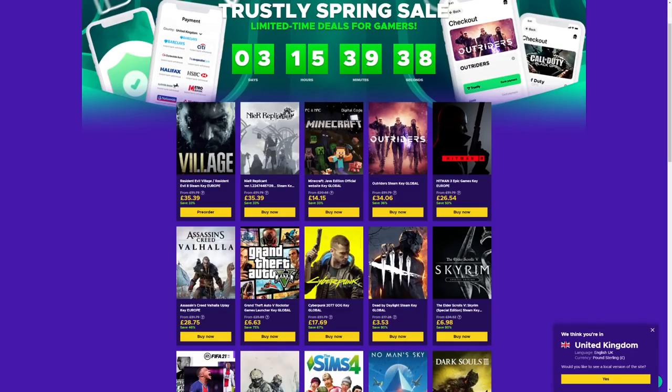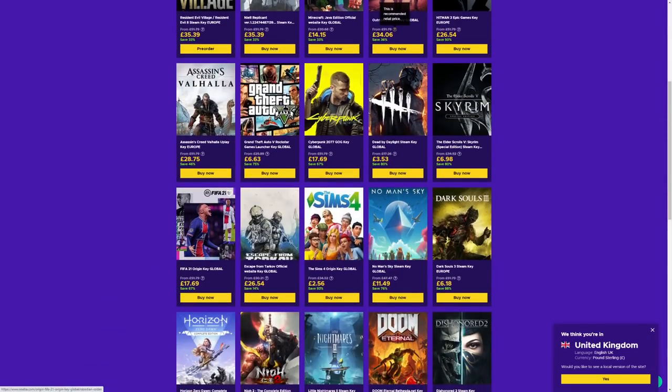Before we get into the rest of the video, a big thank you to today's sponsor, Aniba. Aniba is in partnership with Trustly, and they're offering a special discount up until the 9th of May. Use the Trustly payment with the link in the description. They've got discounts on games like Cyberpunk, GTA 5, Minecraft, Skyrim, Sims 4, even FIFA 21 on PC. Add it to your cart through the link and use the Trustly payment method to complete your purchase. Trustly is a payment provider that lets you pay with your own bank account — no app, no registration, no manual entries, and very secure. Don't miss the sale on Aniba's website; use that link for the big discount.